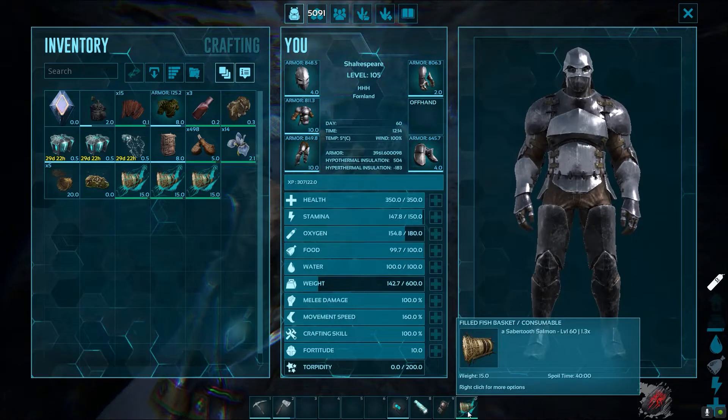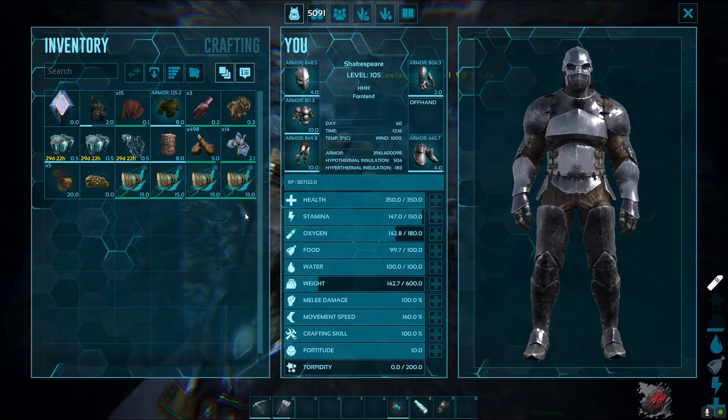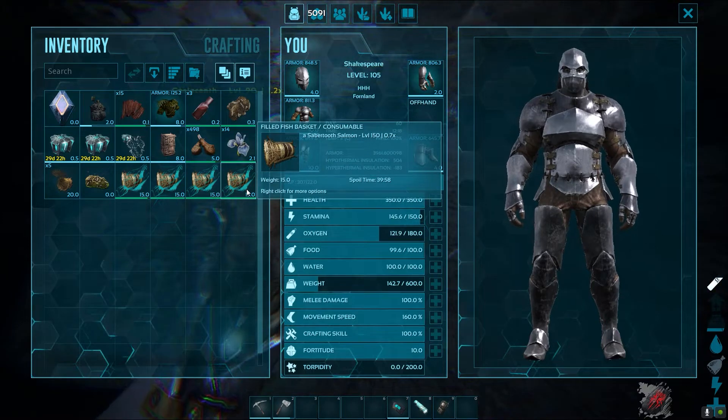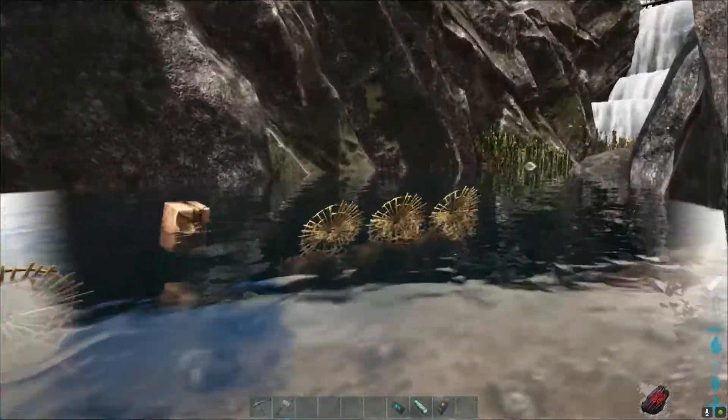Now, how to reset the spoiling timer: as you can see, the spoiling time is 36 minutes. Just dive into water, drag the fish basket to your hotbar, then drag it back to your inventory — and you'll see the spoiling time reset. Thank you guys for watching, have a good day.